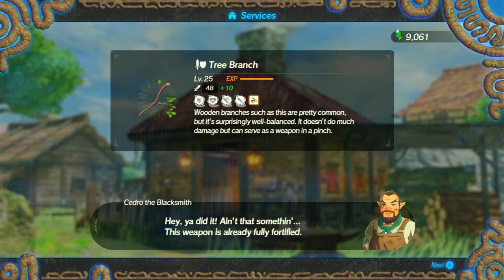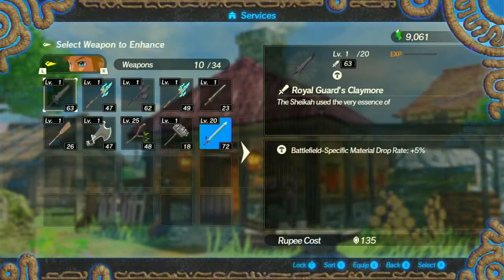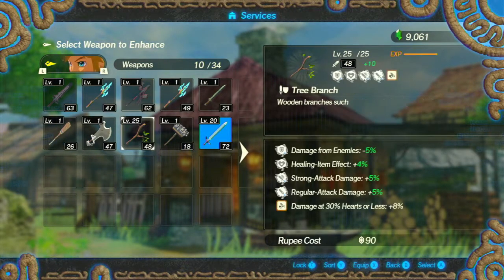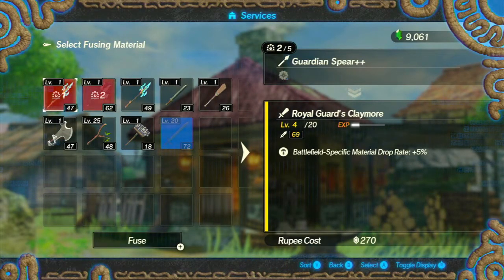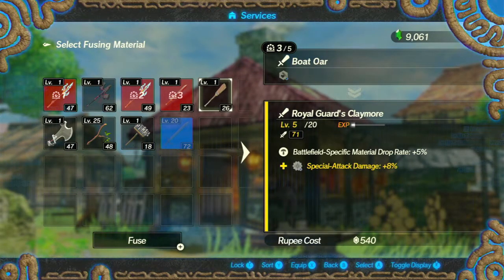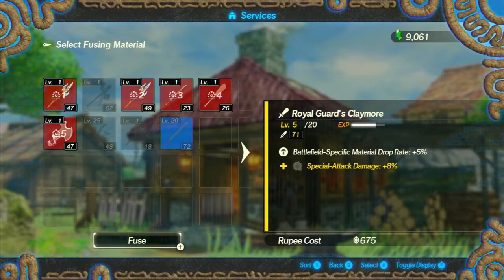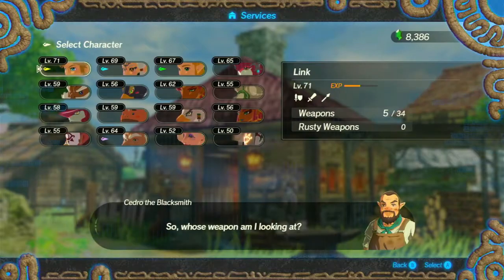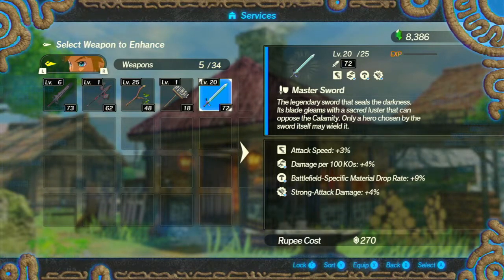This weapon is already fully fortified. The hidden seal is: damage at 30% hearts or less, plus 8%. That's not actually what I was trying to get. I'm gonna have to keep increasing that or go to a different stick. I'm very concerned. I might also increase this just a little bit — that one seems really good as well at 71 attack at level five. The Master Sword is already increased but I just haven't been doing anything with it.